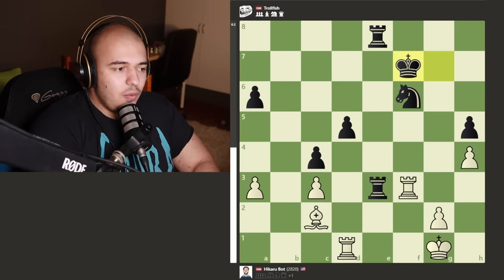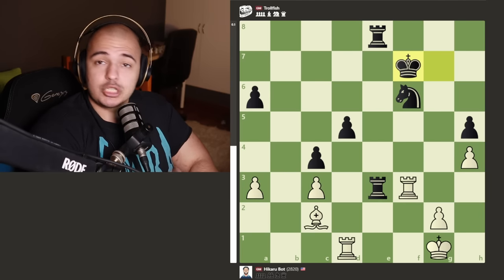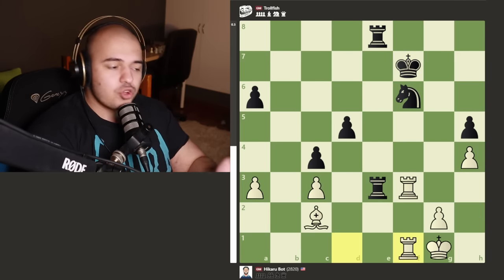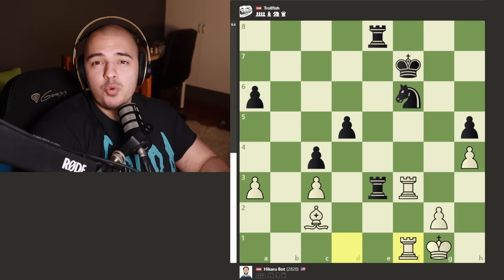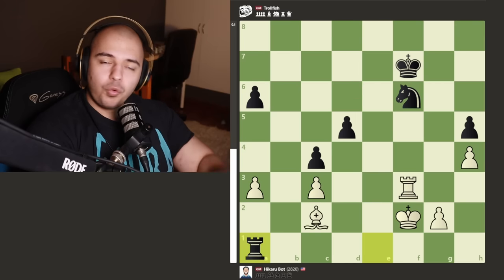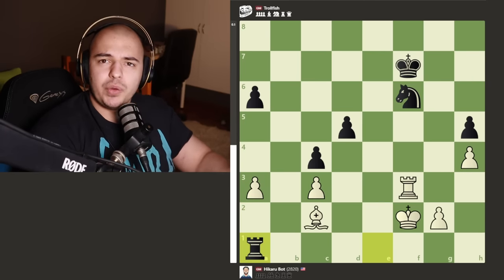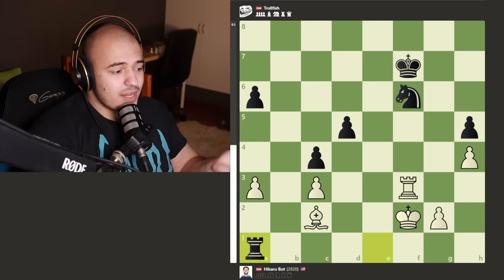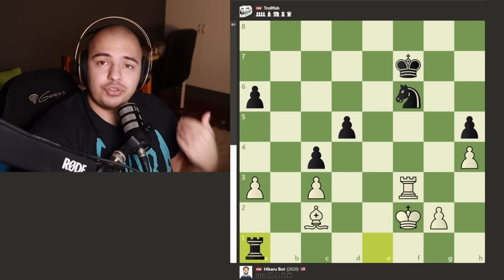TrollFish is forced to play king to g7, but now white takes the f7 pawn and material gets tight. Hikaru plays rook to f1 seeing the pinned knight, but it's a move too late - you can trade the rooks and go after the a pawn. We're in an endgame that's completely equal. Why is it equal despite white's weak pawns? HikaruBot has a light-squared bishop, and all of black's pawns are on light squares - they're all targets for this bishop.